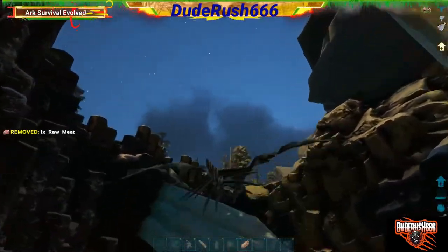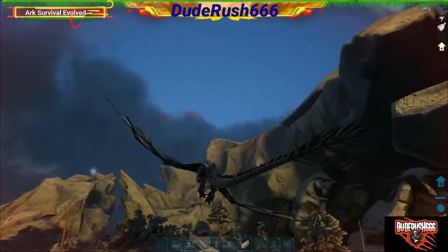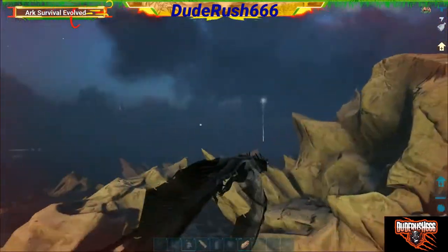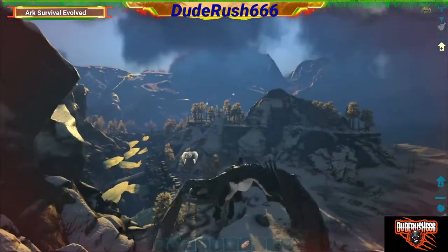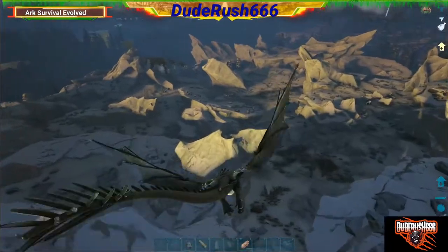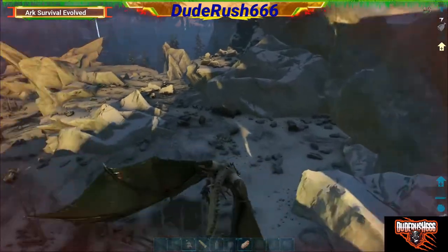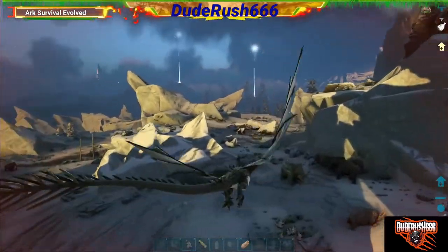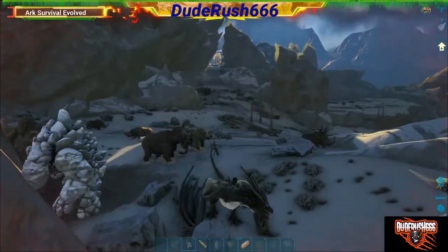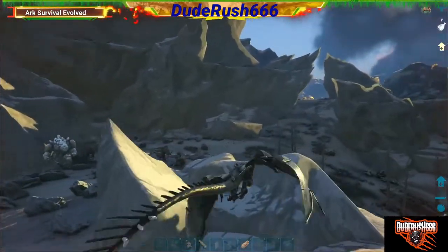On this side of the trench — which would be Trench B on the map I showed you previously — there are some mammoths. What you want is to get them to aggro on the mammoths; they are closer and more tanked up on health, so it would be ideal to get the wyverns' attention onto them.